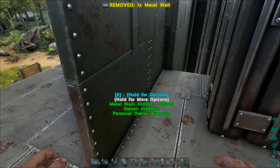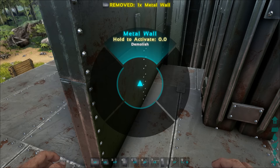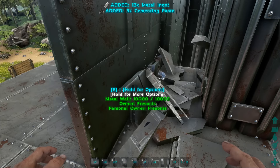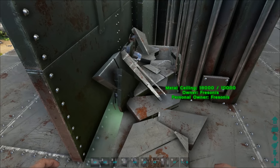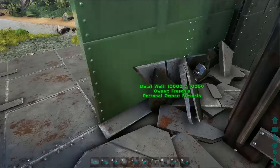Then place the wall on the outside. Then place the fence foundation and then place the wall on the inside on the fence foundation as well. It's a little bit tricky but follow the same process.